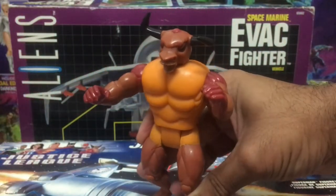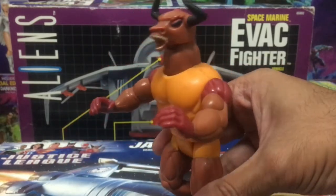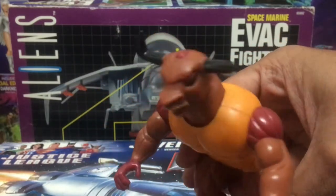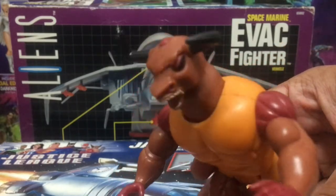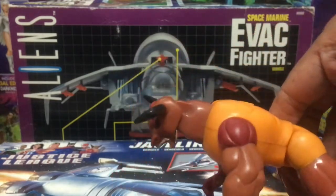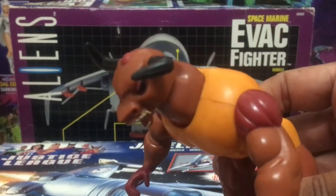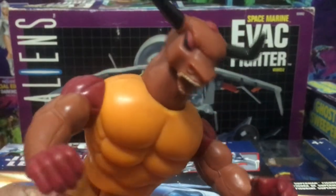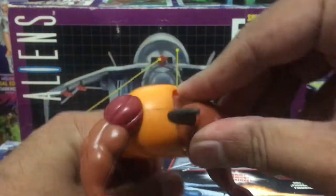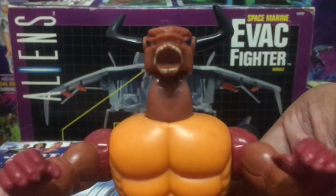To activate the action feature, you squeeze his legs together and his head pops up — it's head-ramming action. Repeatedly squeeze his legs and you get this head-butting action, like he's really goring into his victims, getting those horns all the way in there. But he is a bull character, so what else is he supposed to do other than have a head-butting action feature? To reset, just push the head back in until it clicks and you're ready to go again. You can repeat the process over and over — it does offer some satisfactory play value for maybe five minutes.